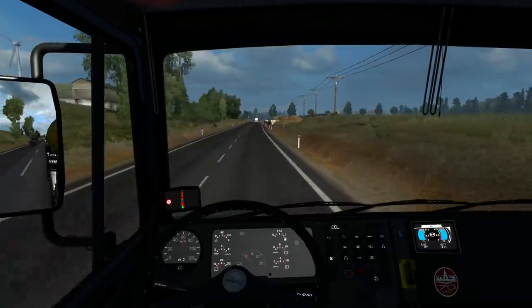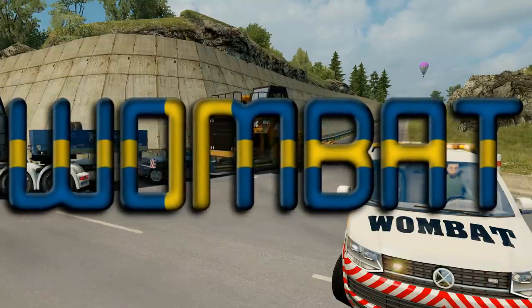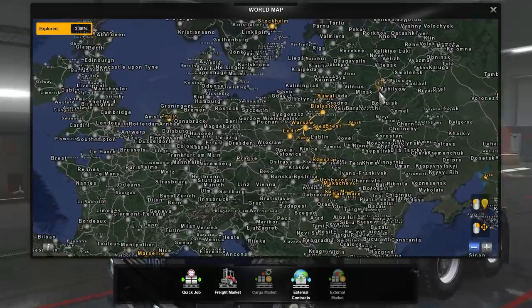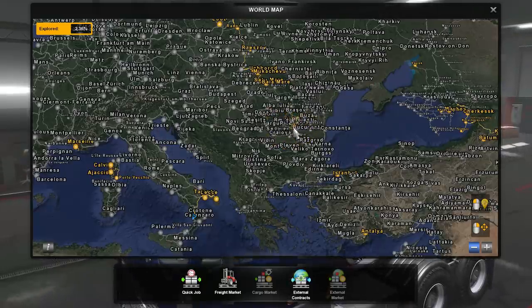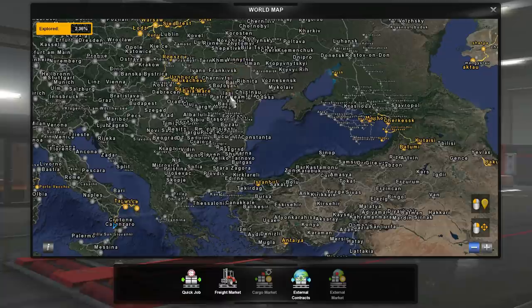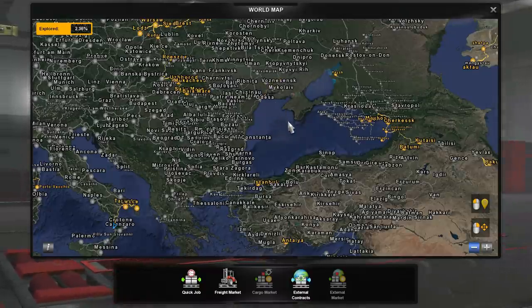Before we go through how you set this up, I'm gonna show you the map first. Here is the map, and of course we have ProMods, which completely overrides the Road to the Black Sea DLC. I do have the Black Sea DLC, but it's not here. This is ProMods and Romania Extended version 2.4. Black Sea is currently not required — it doesn't matter if you have it or not.